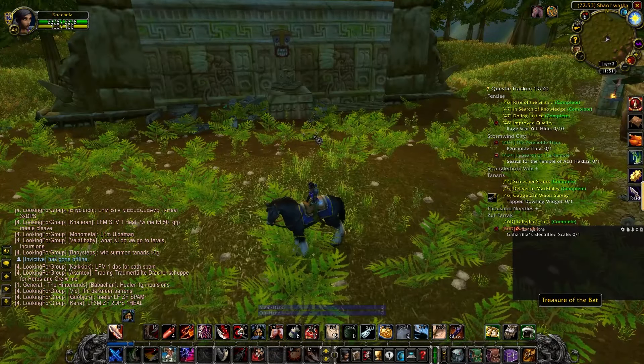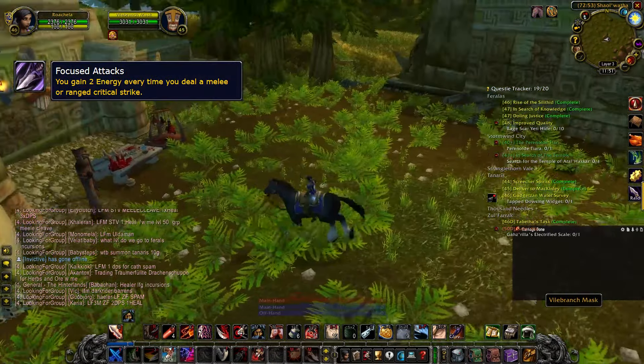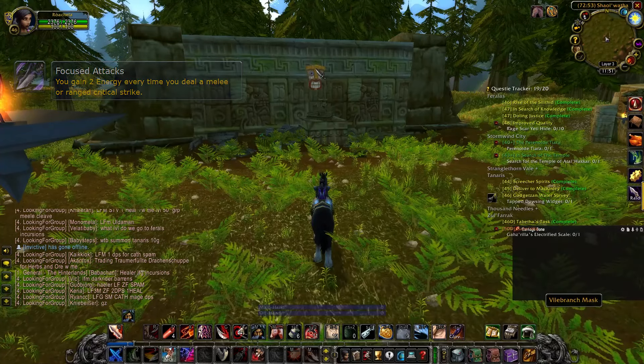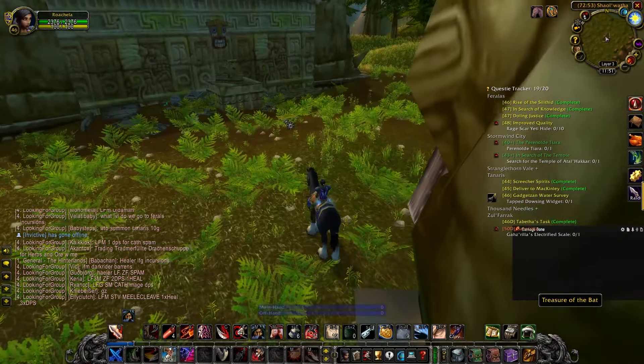Hey guys, it's Marko again with another rune guide. To get focused attacks, all you need to do is get to Hinterlands and go to Troll Ruins at 7252 coordinates.